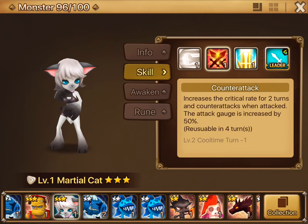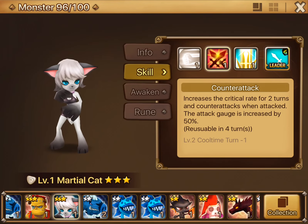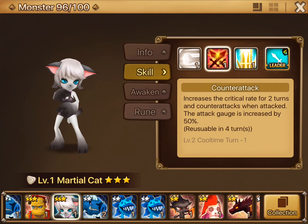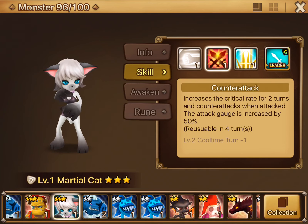So those are my suggestions with this monster. Leave any suggestions of your own in the comment section below if I didn't suggest something you think might work. Rage, Fatal, Vampire — pair them up with Blade, Nemesis, or Focus. You're looking for Crit Rate substats, HP substats, and Accuracy substats. Until next time, peace!